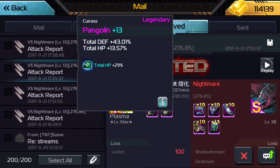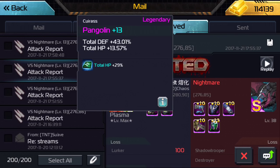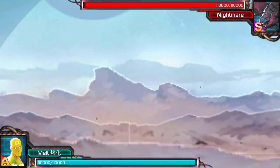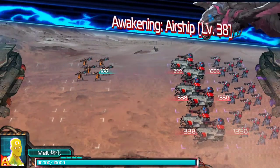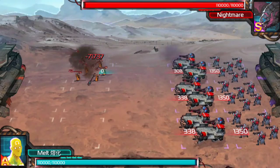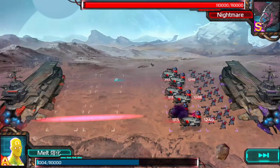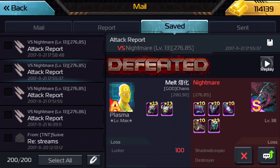Moving on to the second piece of gear — we gained another 43% or so more HP. We went 35,000 to 40,600 to 45,823. Another 5,200 gained this time — not as much, but the gear increase wasn't as much either. It seemed pretty consistent at about 5,000.